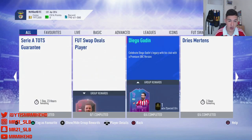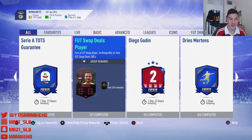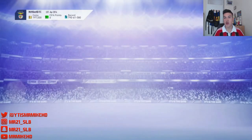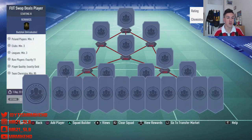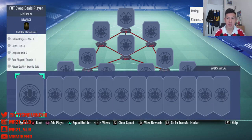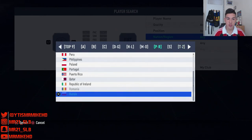It's a pretty hard name to pronounce — Budzilek, Lukasz Budzilek, the Polish keeper. Sorry if I'm pronouncing that wrong. Let's have a look at his requirements and see what it's saying. Player quality: exactly gold. Minimum Polish player: minimum one. Okay, so let's go to Poland.